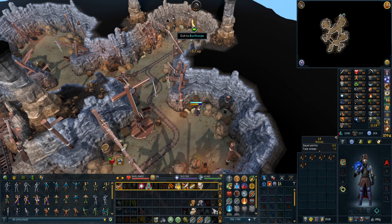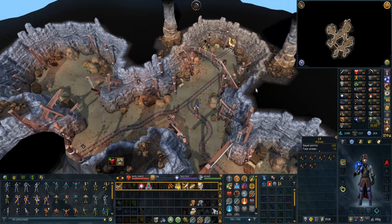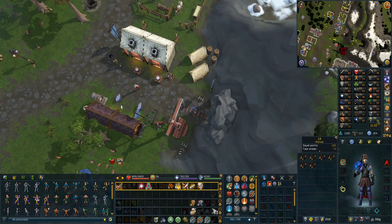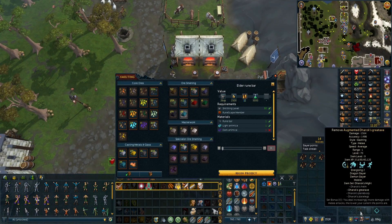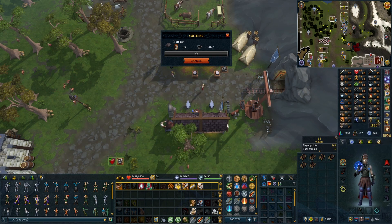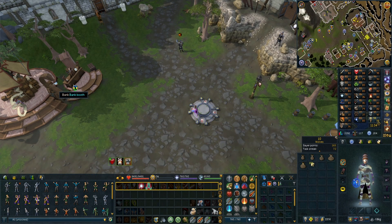At least I'm doing it ranged. The only downside is I won't be leveling up the Guthan's plate or the Strykeaxe, only the Karil's crossbow, which means my Invention will be a bit slower. So I might get this to level 10, siphon that off, and then switch to ranged. That's the plan - I'm going to stick to it. Another hundred Viswax, can't complain.